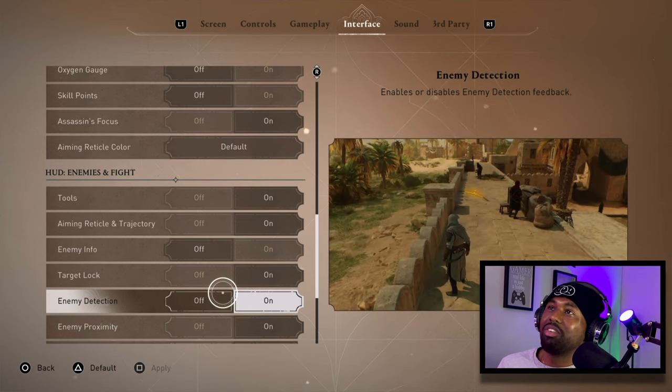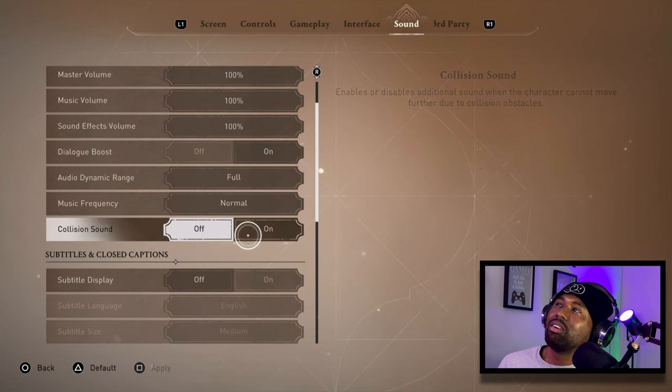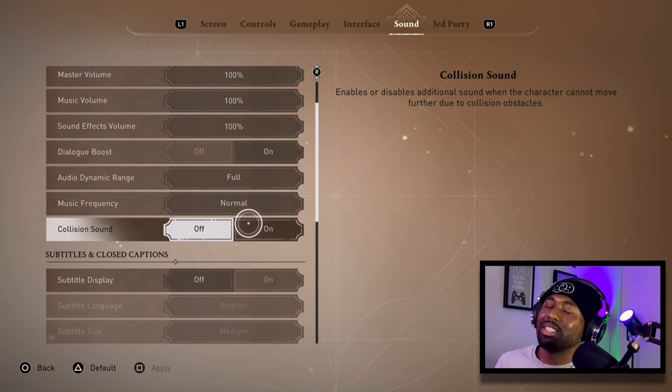Range Attack Warnings I'm leaving on — if an archer or someone is behind you and out of your field of view, you want that warning so you know to get out of the way. Collision Sound, which enables or disables additional sound when the character can't move due to collision, I'm turning off — you'll see the animation when you're stopped, so you don't need the sound for it.